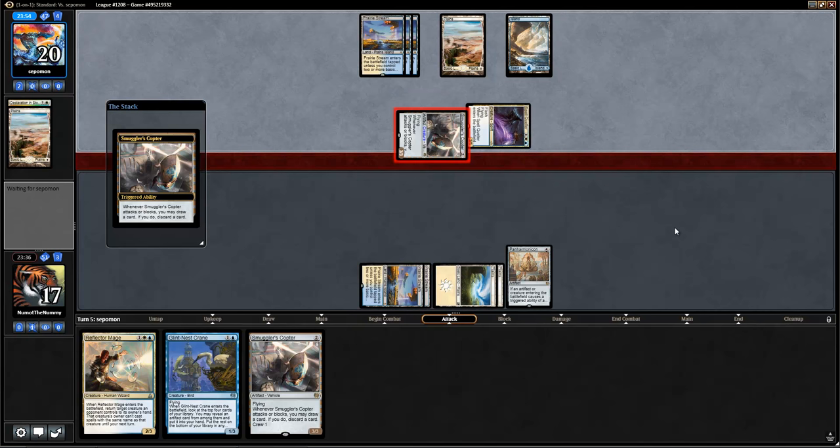Notably, the opponent is on Avacyn mana. Looks like they're not going to opt to play a creature pre-combat, so Spell Queller's going to jump in the Copter, which means we take a little bit less damage — but letting the opponent continue to beat us down with the Copter is never a good thing.